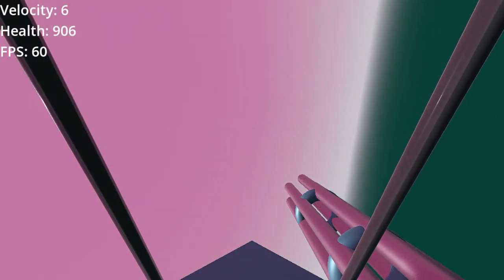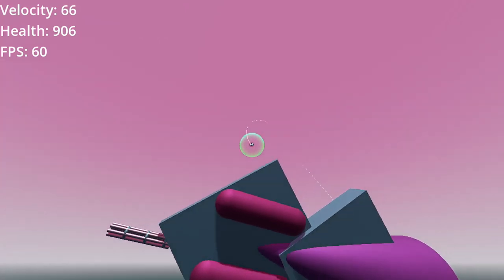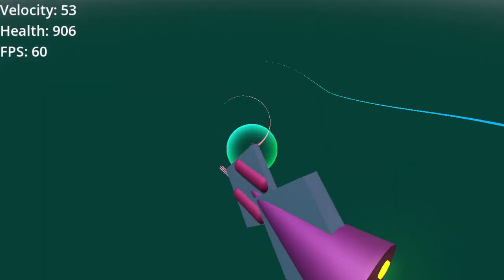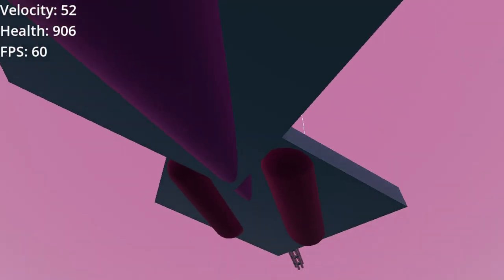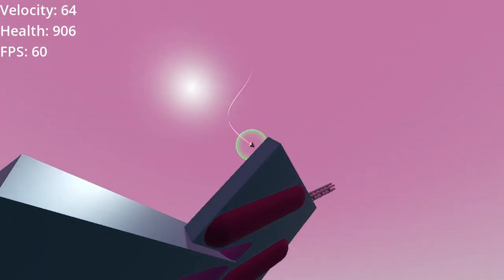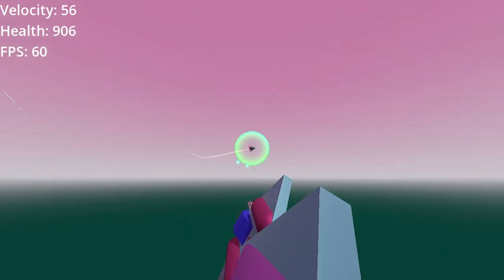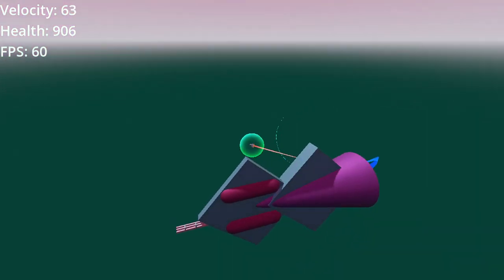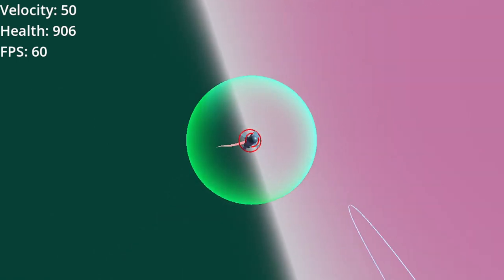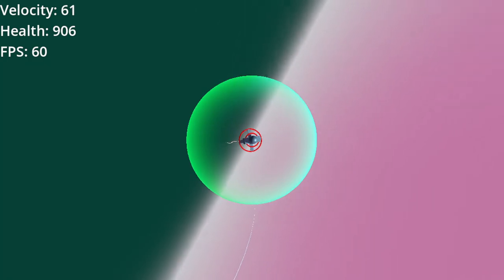Some more camera views: when there is an enemy in the level, up on the D-pad does an enemy view — it creates a camera on the far side of your ship that is constantly looking at your target, which can help you get a bead on where they're at and turn towards them. You can also get a good look at the models I'm using. They're all custom created by me, which is why they look a little janky — just basic shapes with metallic colors. You can see the Gatling gun right here. Right on the D-pad is basically just an enemy camera.